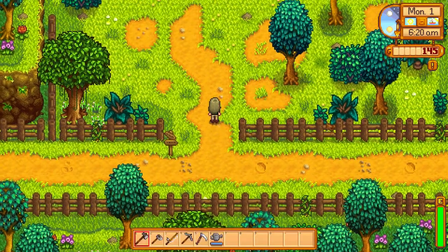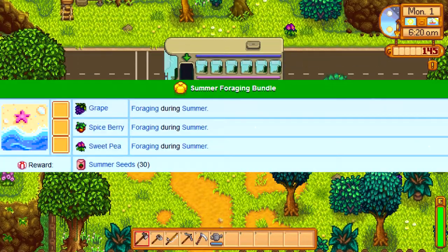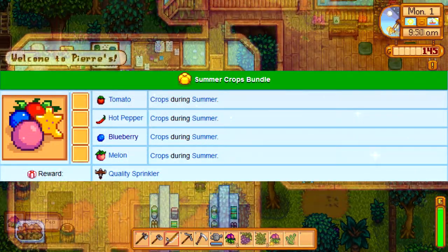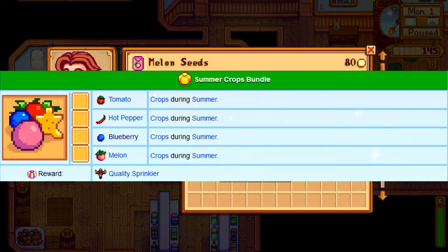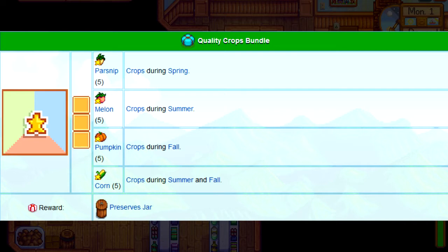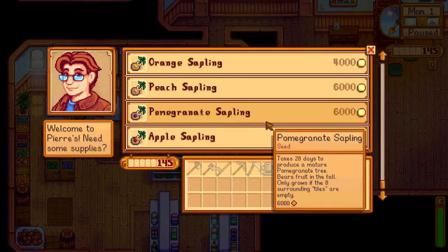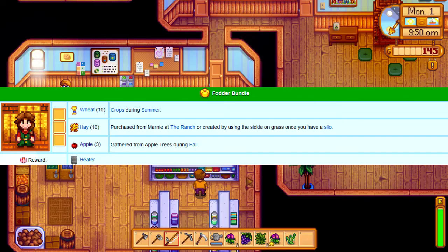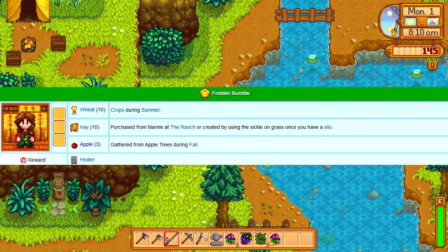Summer's Foraging Bundle consists of the sweet pea, spice berry, and grape, which you can pick up just like the Spring Foraging Bundle. For the Summer Crops bundle and the achievement, you'll need to grow at least 20 tomatoes, 20 peppers, 40 melons, and 40 corn. The corn and melons will count towards the Quality Crops bundle too, so remember to save five gold ones of each. Melons are very profitable in summer, as are blueberries, so feel free to grow a lot of them. Make sure to buy 40 wheat too, as that counts for the Fodder Bundle.